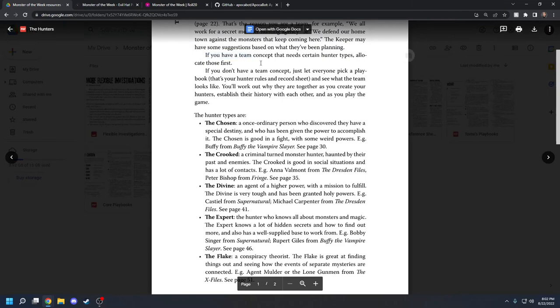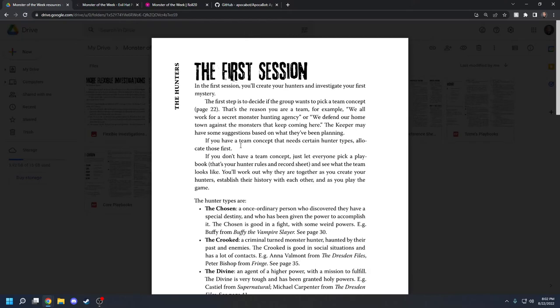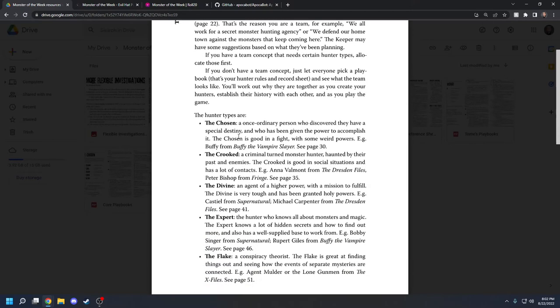There's only allowed to be one of each Hunter Type in the game — that's why it's the Chosen, not a Chosen. Your keeper can waive that requirement, but it's kind of cool to stick to it. The Chosen is someone whose birth was prophesied — they're the Chosen One, like Buffy from Buffy the Vampire Slayer. The Crooked is a criminal that's turned to the heroic side — good in social situations with a lot of contacts. The Divine is an agent of some kind of higher supernatural power, very tough with holy powers, like Castiel from Supernatural.